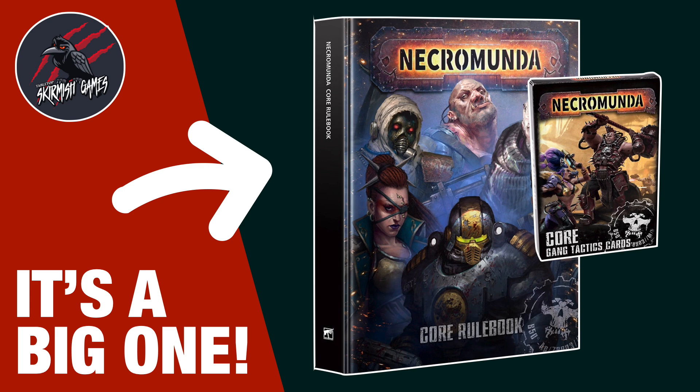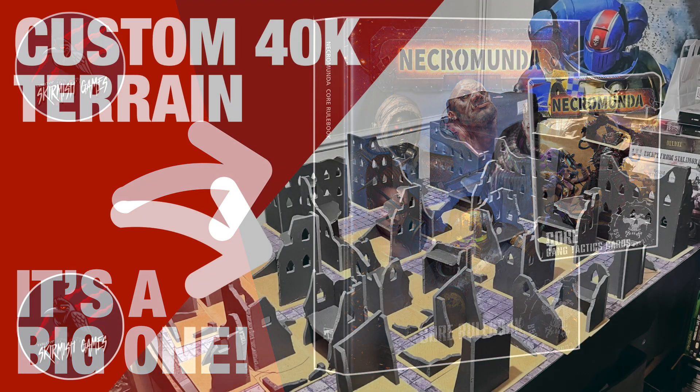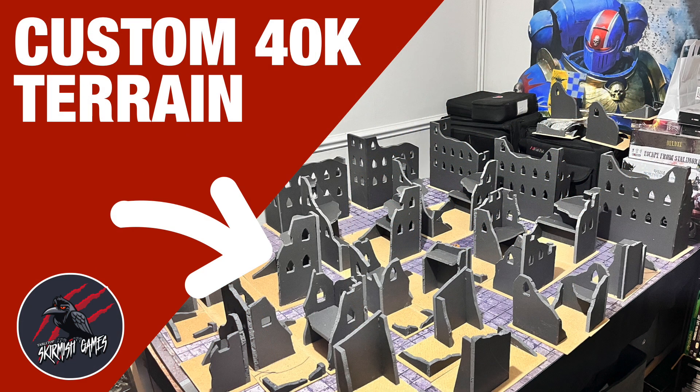I'm also going to be doing another video tomorrow for the Open Hive War card pack so you can have a good look at those too. They did sell out really fast but you still might get the core rulebook from your friendly local game stores and you can certainly get it as an EPUB document. If you like terrain you might want to watch this custom 40k terrain series I'm working on at the moment - I've done part one already showing how I'm putting together tournament terrain for 16 tables to get ready for my upcoming tournament on the 20th of August.